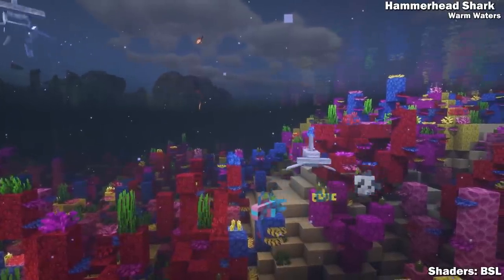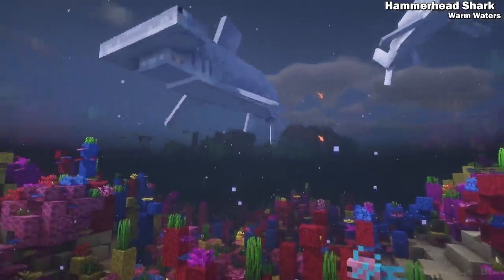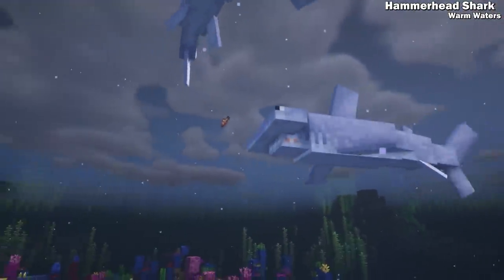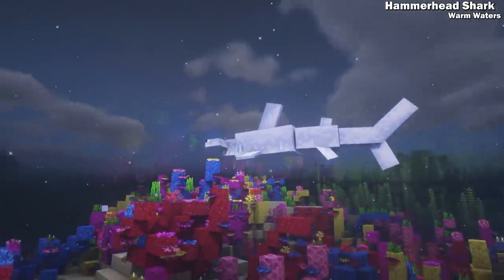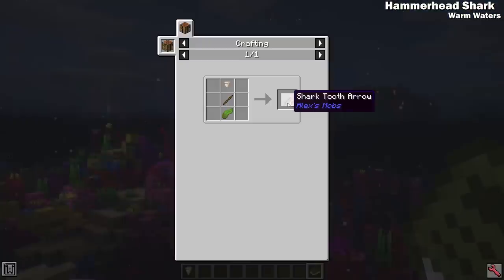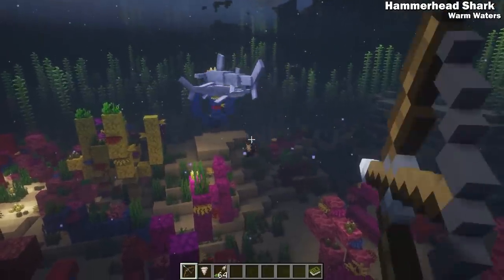Staying in the water, let's move to the hammerhead shark. They can be found in warm waters and will target any creatures below half health. They also seek out tropical fish and squid. Occasionally when attacking their prey, they'll lose one of their many teeth. You can use these teeth to create arrows that travel better underwater and do extra damage to aquatic creatures.